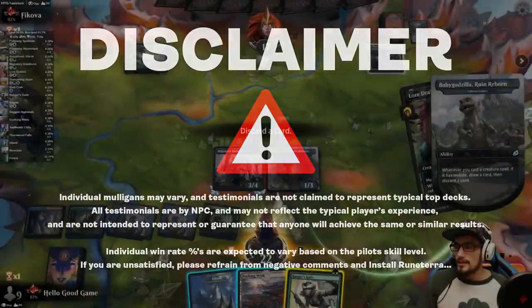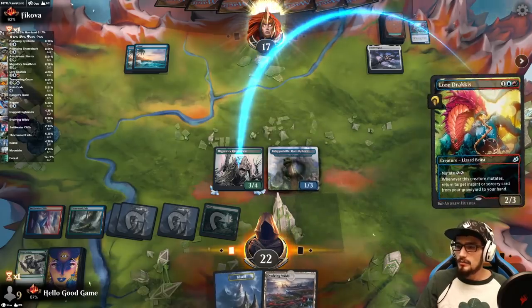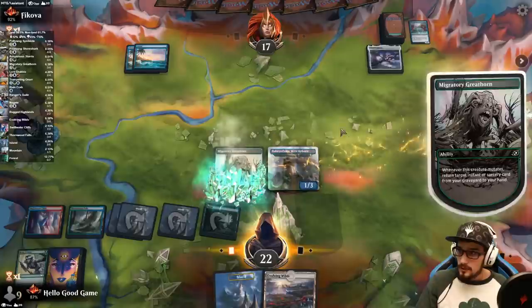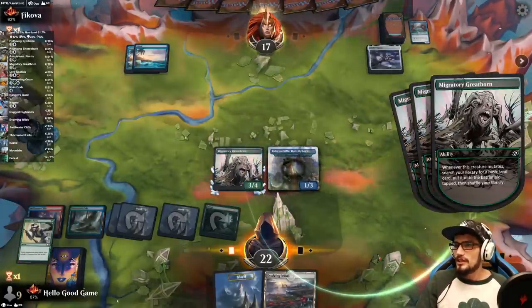Discarding the guile. Look at this, you guys. So we normally have to discard, and that's a bad thing. But because we had an instant in our hand, we discard it and then the Dracus, when it mutates, brings it back into our hand, which is awesome.